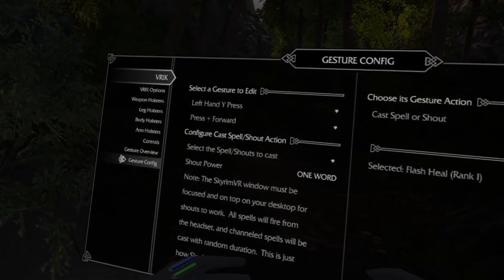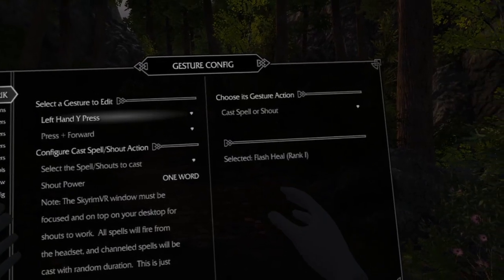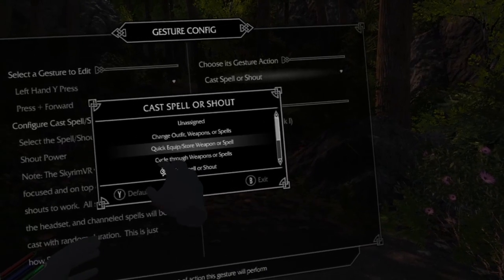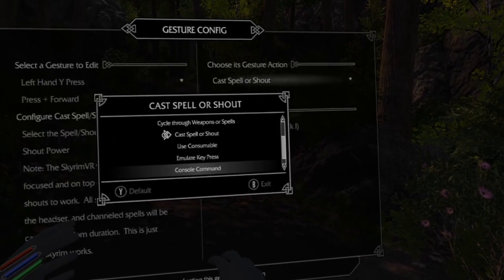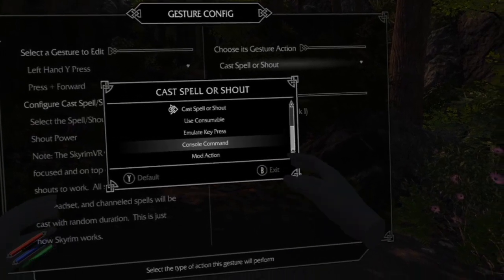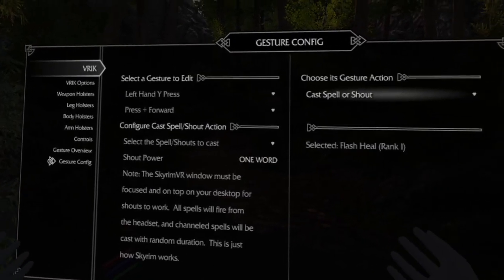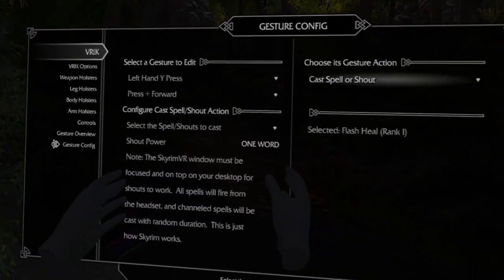Remember that the gesture config menu has more options. While the power can help you assign cast and equip actions, the MCM is also able to assign cycles, entire outfits, using consumables, simulating key presses, console commands, and all that stuff. So the MCM is more flexible, but for everyday stuff that most people use a lot — casting and equipping spells, shouts, and powers — the power is there for you.